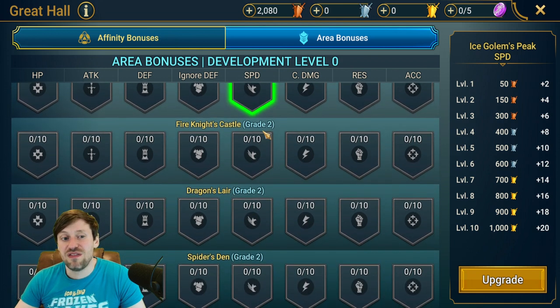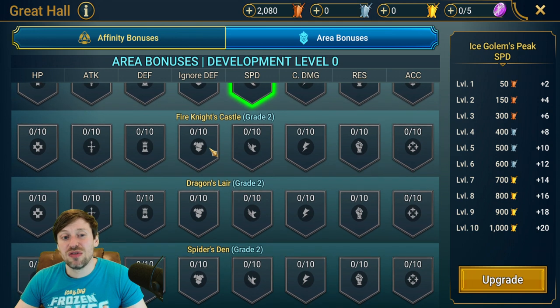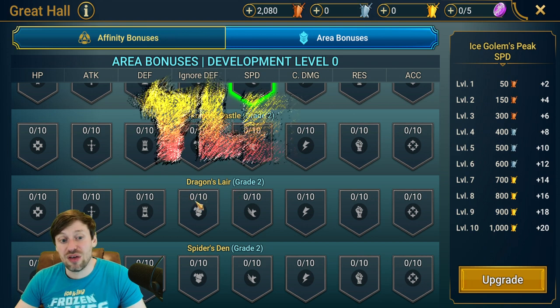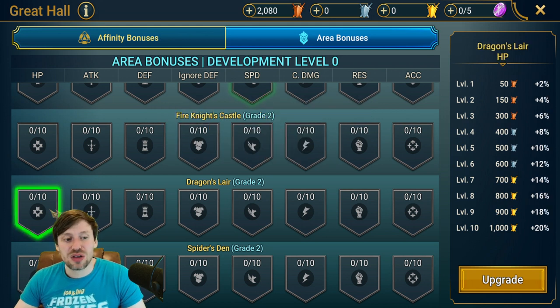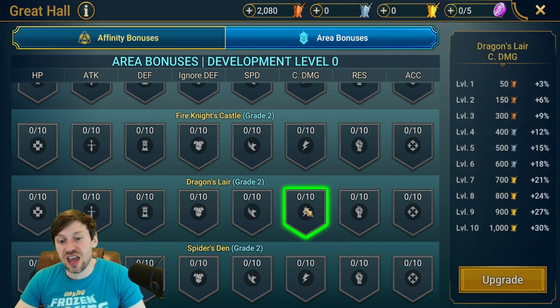I'd rather focus on Dragon's Lair and Fire Knight. Fire Knight has the best gear in the game because it has Savage, so I'd prioritize it over Dragon's Lair — but right now I'll focus Dragon's Lair first because it's so hard to build team comps for Fire Knight Hard Mode currently. Dragon's Lair gives loads of Speed gear, which is great for Live Arena. If you're struggling to stay alive, go HP and Defense first, then move onto damage — Ignore Defense and then Crit Damage to take out enemies faster.